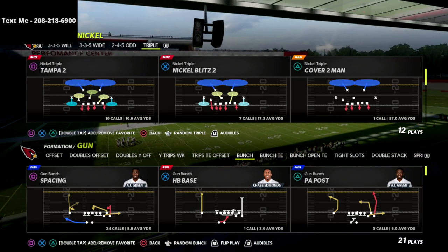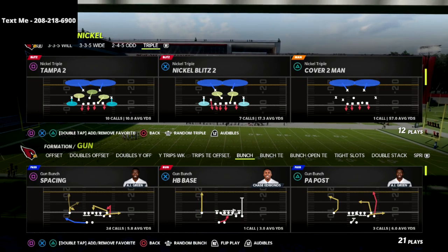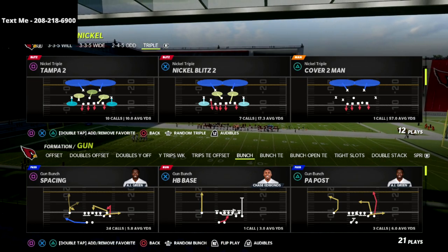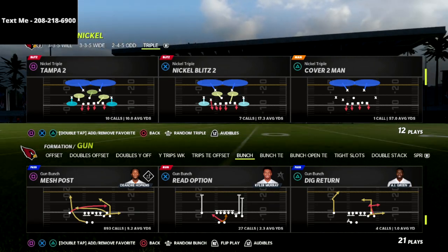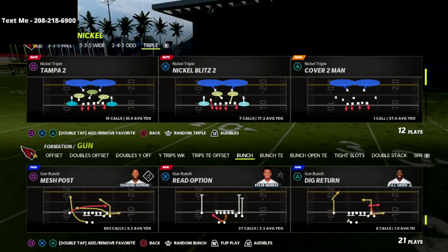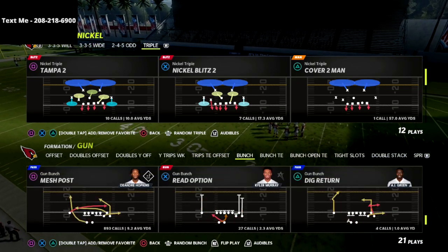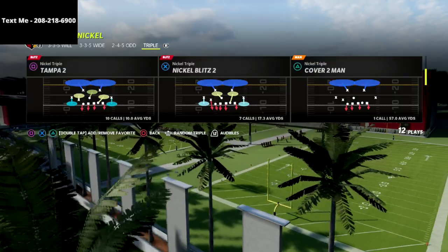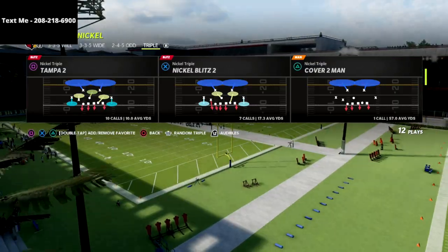If you want to get my full nickel triple defensive e-book, there's a link in the description. It'll take you right over to the website, and you can get the full e-book with updates all throughout the season and any patches that change things — we update the guide completely for free — for just $15. Click that link and we'll take care of you.